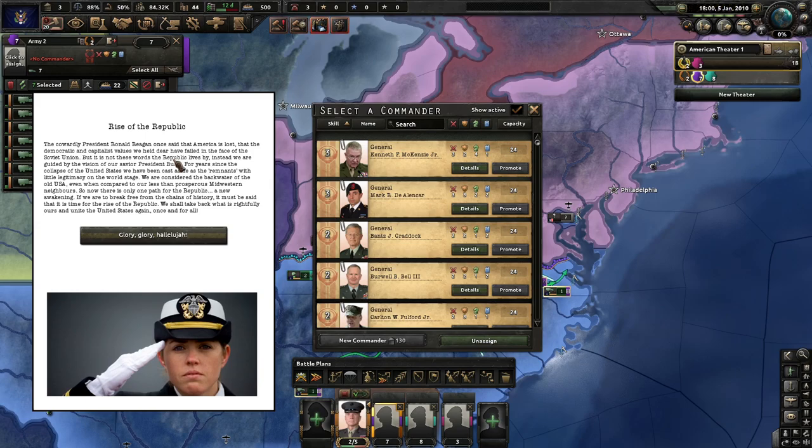The cowardly president Ronald Reagan once said that America's lost and that the democratic and capitalist values we hold dear have failed in the face of the Soviet Union. But it's not these words that the republic lives by. Instead, we are guided by the vision of our savior, President Bush. For years since the collapse of the U.S., we've been cast aside as remnants with little legitimacy on the world stage — considered the backwater of the old USA, even when compared to our less than prosperous Midwestern neighbors.